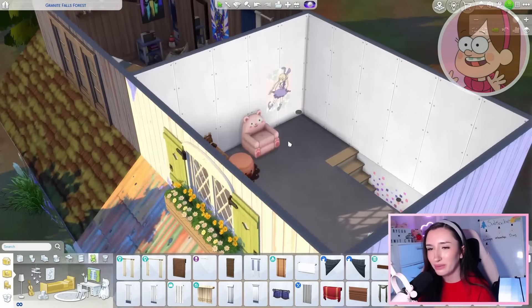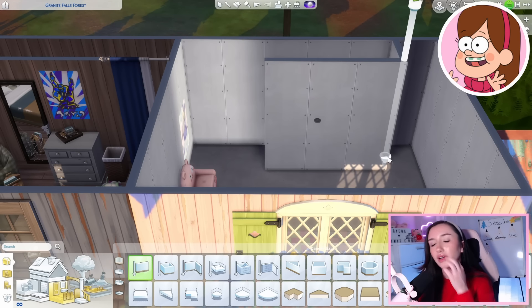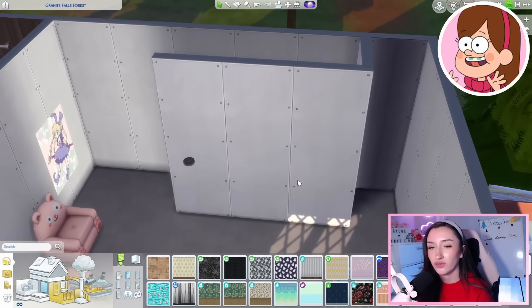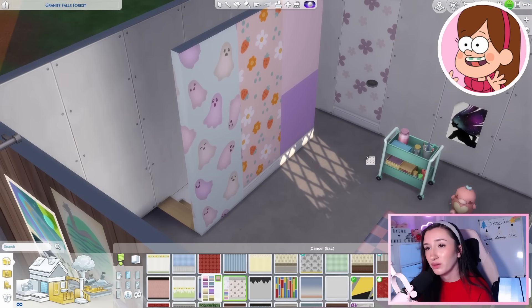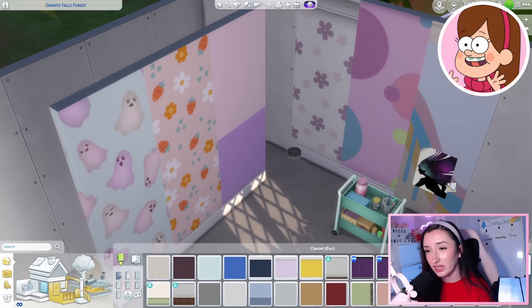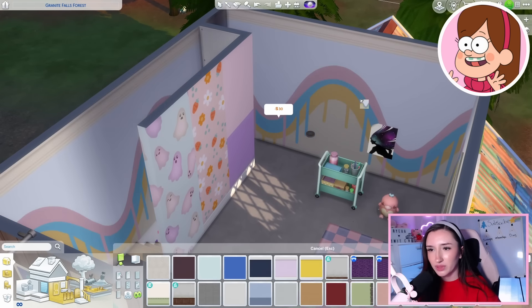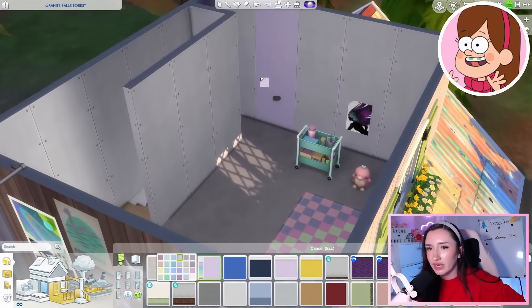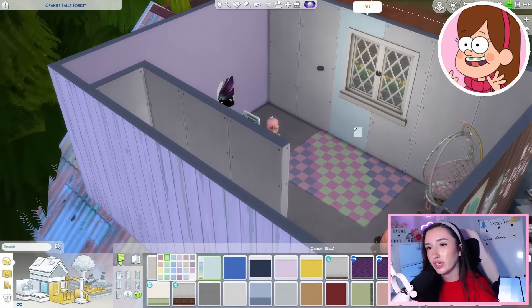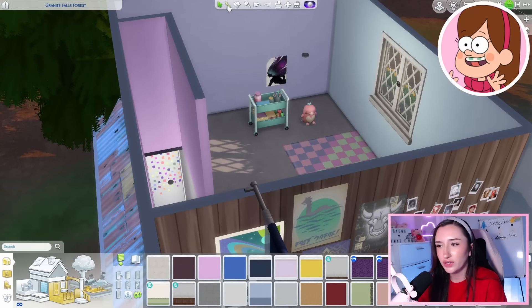Finally let's move on to Mabel's room. Instead of doing one fun wallpaper, we could do every wall a different color — this wall purple, this one blue, this one baby yellow, and one wall this color. It's a way to bring in every color. As for floors, let's do the same one from downstairs to keep it cohesive. This is just the bed that has to be used for Mabel — it is so her. I'll throw it up against this wall and then we can put this in the corner over here.